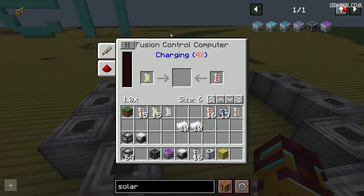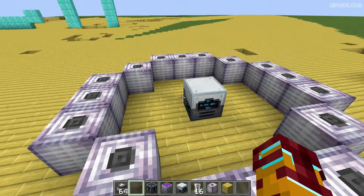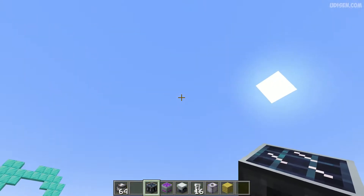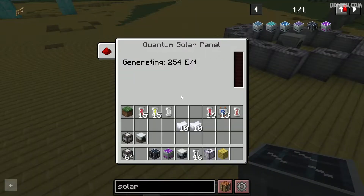The fusion reactor consumes a lot of energy. For example, for this reactor type we must collect 40 billion energy — it is a lot, extremely a lot. For comparison, a quantum solar panel gives you only 520 energy per tick in a good placement.